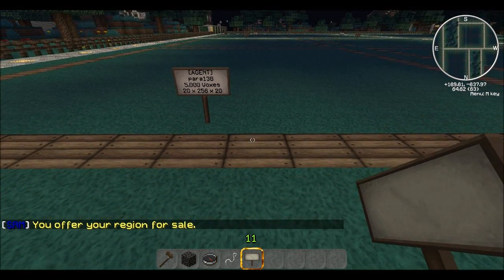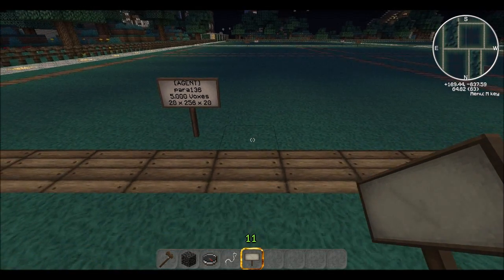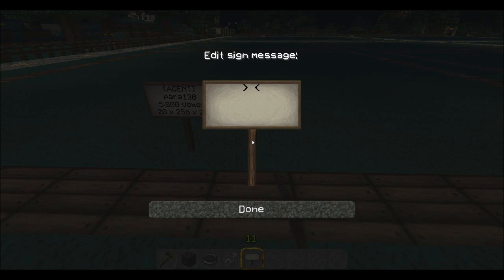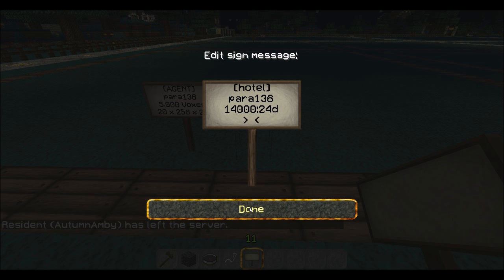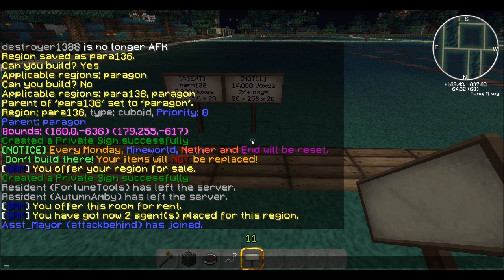There's also another kind of sign you can do — it's a hotel sign. You can use this as the main sign, or if you want to add a tax on the plot you can use this sign. Bracket, hotel, close bracket on line one. Line two: the region name, para136. Line three: the price — $14,000 — colon — and the time, so 24 days. If you have an account, put it on the fourth line. It'll tell you if you did it right: the first sign offers your region for sale, and the second offers your room for rent. You now have two agent signs placed on this region.